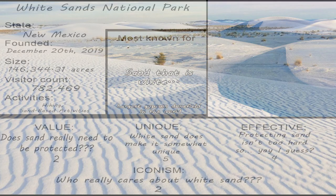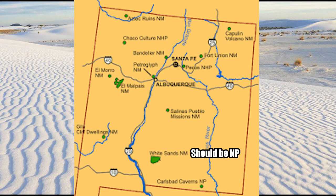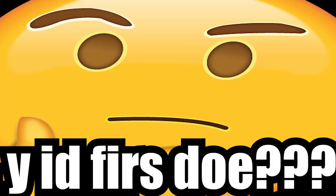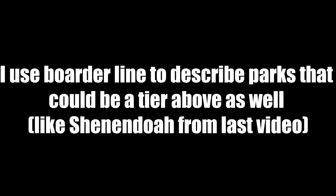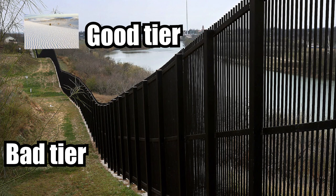White Sands Dunes National Park in New Mexico. I consider it a borderline C tier park — similar to Hot Springs in the last video, borderline in this context means that it is very, very, very close to being a tier below.